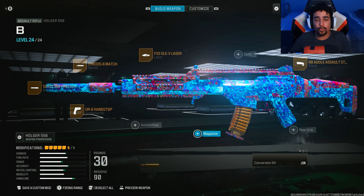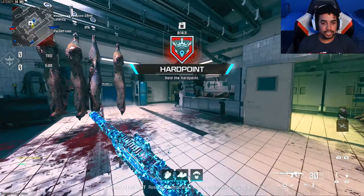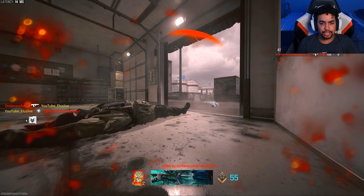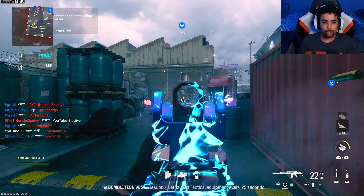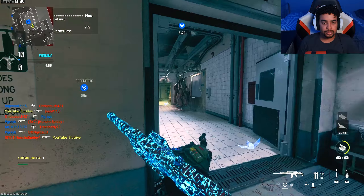Now let's get into this insane MGB gameplay using this class setup. Let's use the Holger 556 and slap. Honestly, I feel like the Holger is the best AR in the game. He should have been dead — I feel like there's hit reg issues in this game. Some people you'll be crosshairing and not getting any of the bullets detected, and it's not even lag. I don't even know how to describe it.